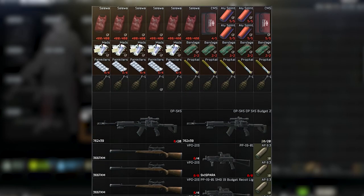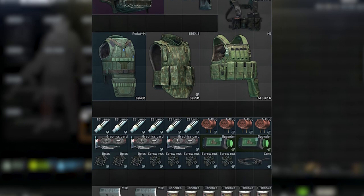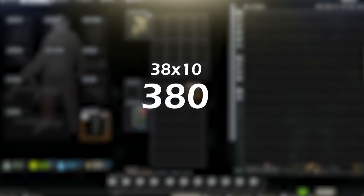So this is the stash we are going to use — some mats, weapons, gear and items for crafting and trading. It takes up a total of 380 slots, and looks like what I would expect from other people's stashes that might look pretty similar. We are going to reduce it step by step.